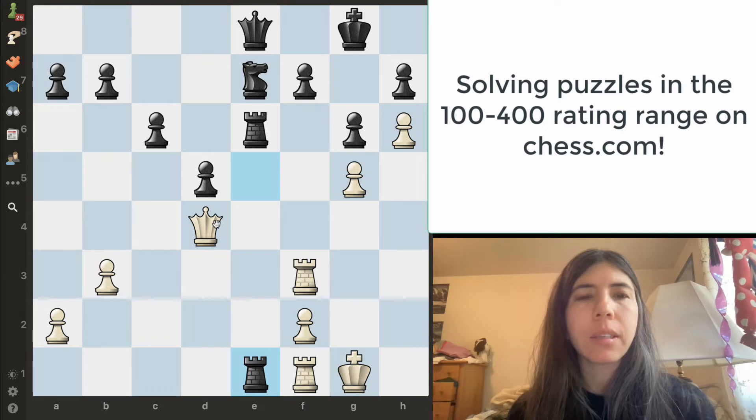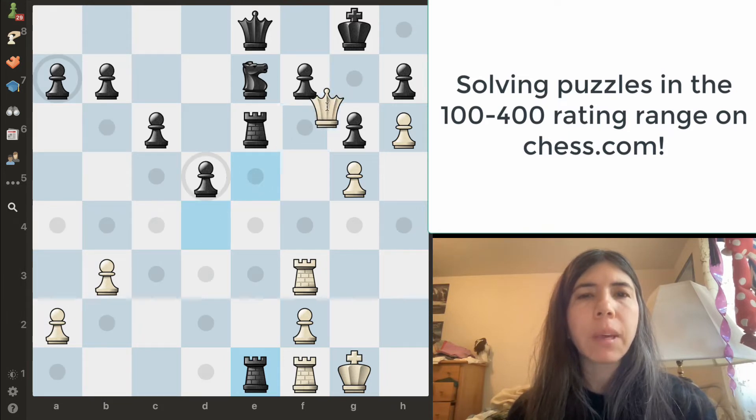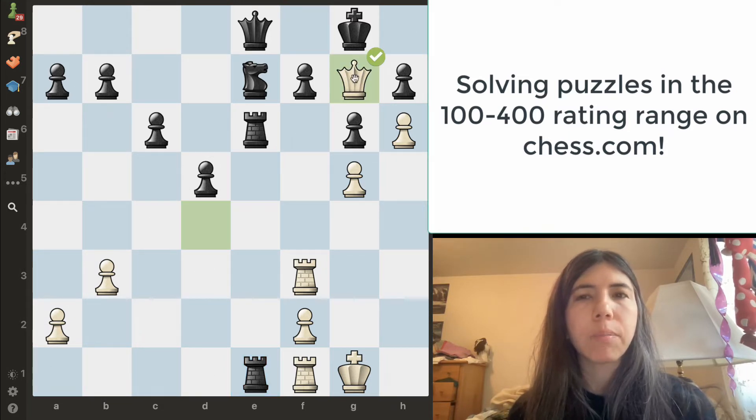In this position, it is white to move and I noticed my queen is on this long diagonal. I also noticed this pawn is controlling the g7 square. So I'm going to go ahead and move my queen over to g7 and that's going to be a checkmate.